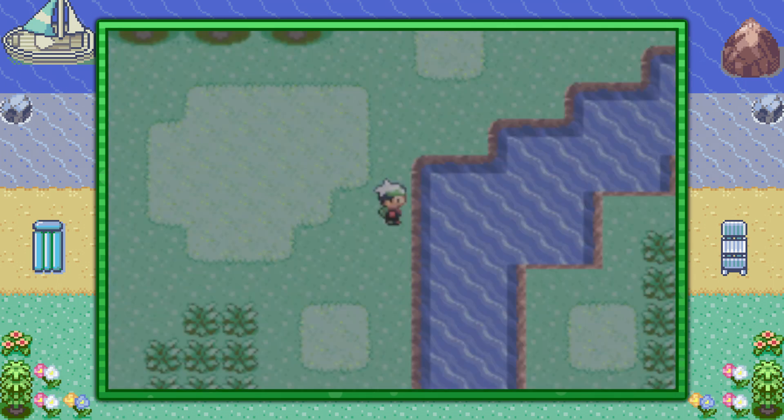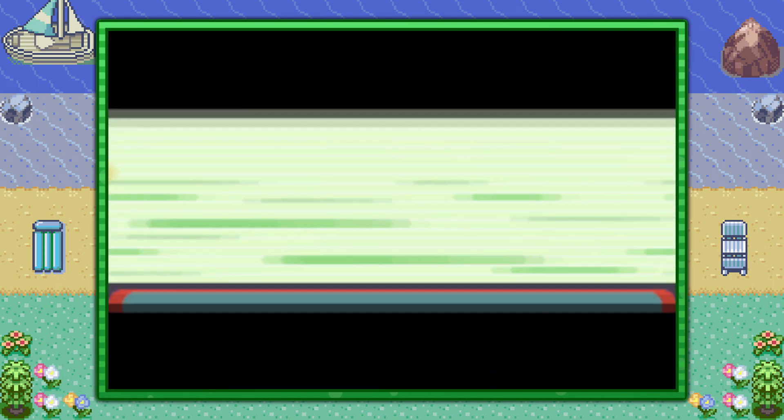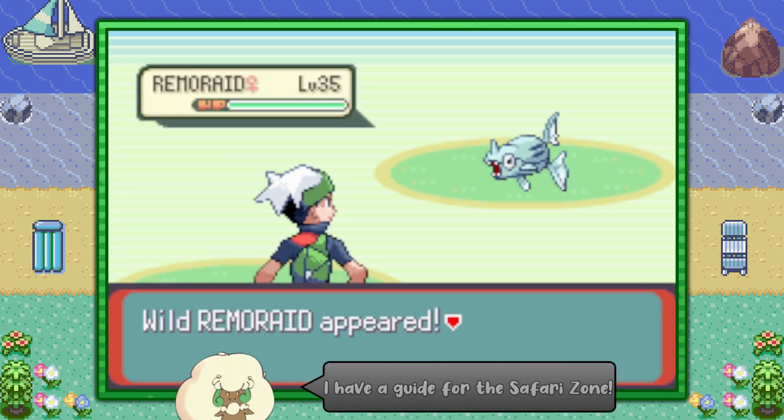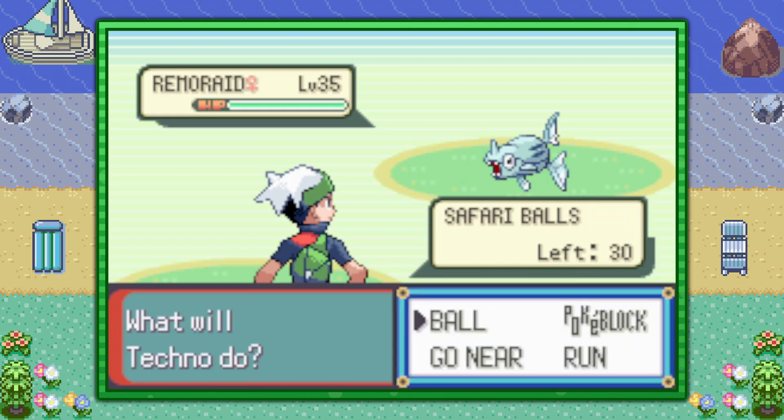This is the Safari Zone, which means the capture mechanics are a little bit different. If you're not familiar with the throwing Pokeblock or going near functions shown at the bottom of the screen, I recommend checking out this guide. It'll also show you how to trap Remoraid and prevent it from escaping, which is what they do here in the Safari Zone.